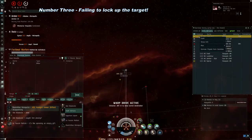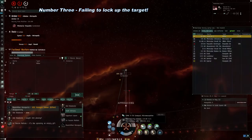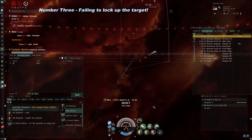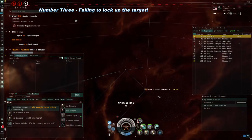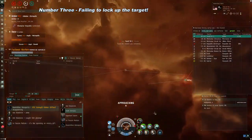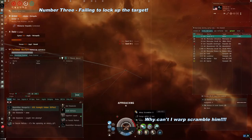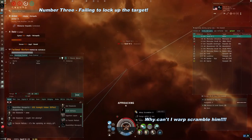Number 3 – Forgetting to lock the target. Yes, really, this can happen. You're in the heat of battle, you're busy activating things like the repper, launching drones, positioning yourself in the best place, and oops, you forgot to actually lock the target. No wonder your weapons aren't doing anything. This may seem like a very silly and obvious mistake, but yes, it can and does happen — eventually people realize it, but then it may be too late.